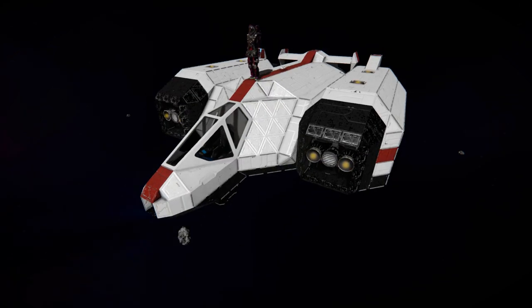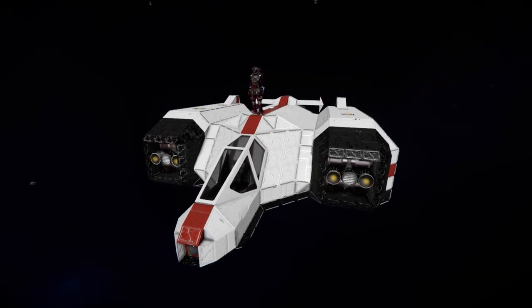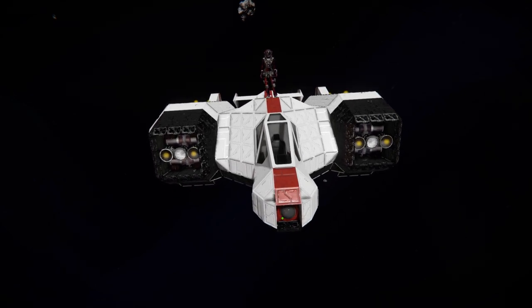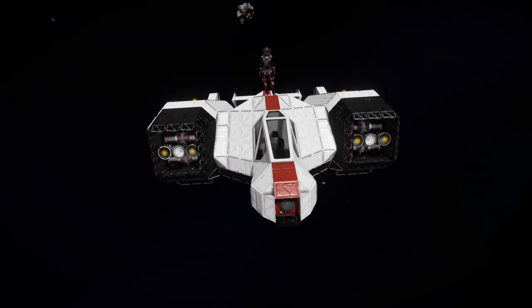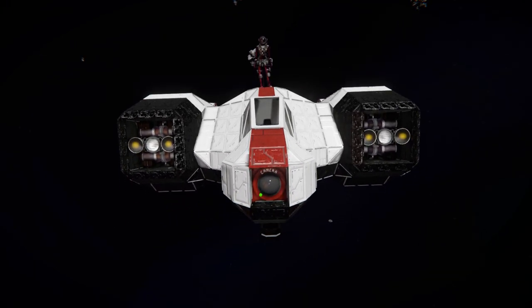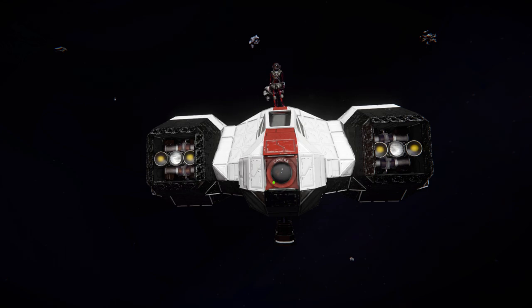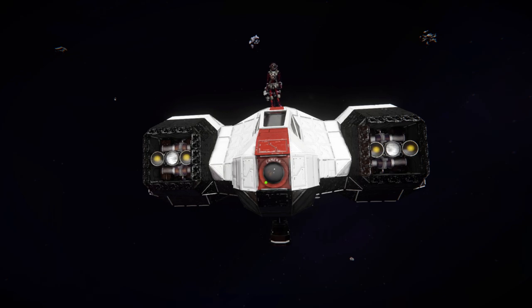Let's have a quick look around the outside and we'll fly it around a bit. At the very front we've got ourselves a fighter cockpit surrounded by some white blocks with a nice red stripe going straight through the middle. At the very front where the red stripe comes to a point we have a camera aimed straight forwards. On our left and right we've got some thruster pods surrounded by some black blocks.